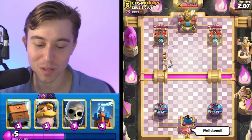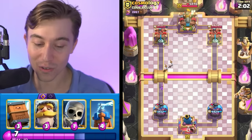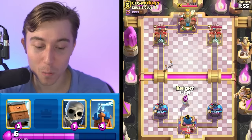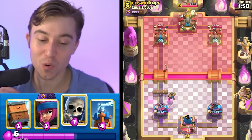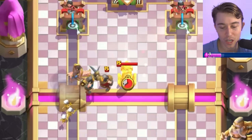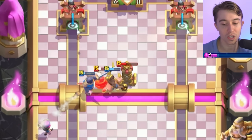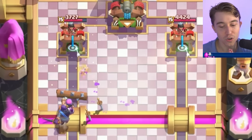The bad thing is he could activate King Tower with his Firecracker if he wants — and he does. Sometimes people are good enough to know they can do that. The good thing rolling for us is we've got Earthquake, Royal Delivery, and Log, and he's got a Logbait deck, so we're ready to cook. We're expecting Princess at the river — that's going to be the only way he can reliably get damage into our trifecta of spells. We're predicting the Princess dropping our Knight in front of our tower to preclude him getting any sizable damage advantage.